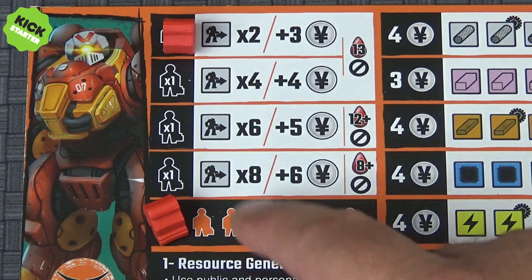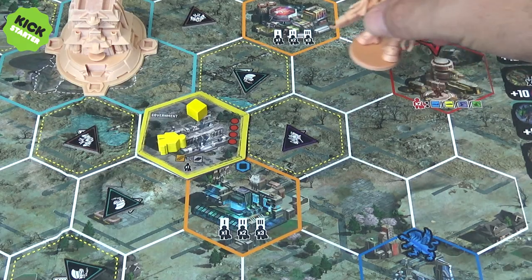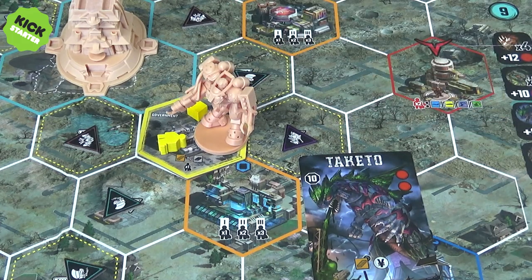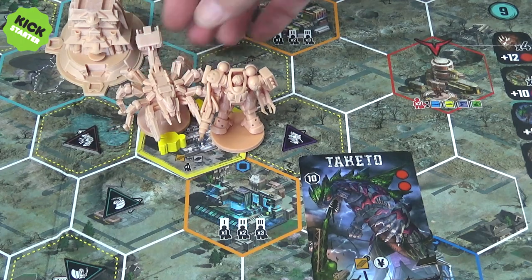Placing a worker on this board will either give you some yen or movement for your mech. Yen is money used to buy resources when you send workers to a building. Moving your mech will probably provoke combat, because you're going to want to move it onto a space where there is a kaiju monster, triggering a combat, or onto a space with an opponent's building — which may trigger a combat if they jump there with their mech to defend it. Or you might deliberately move into a space where there's another mech and just want to fight it there.